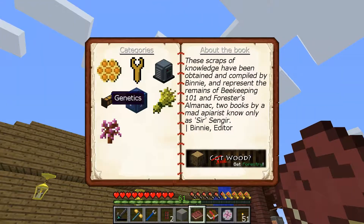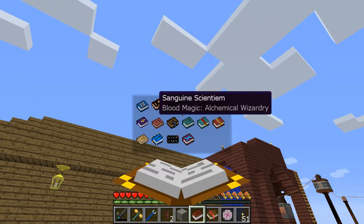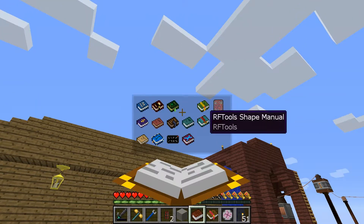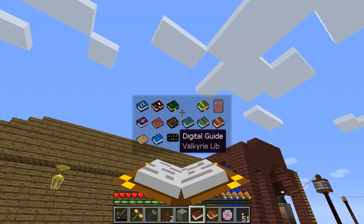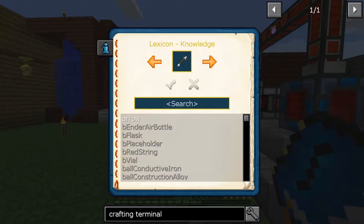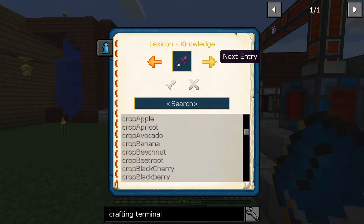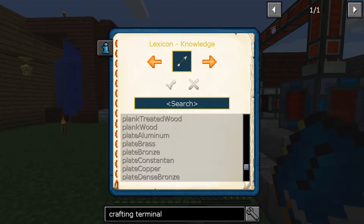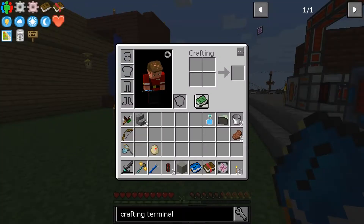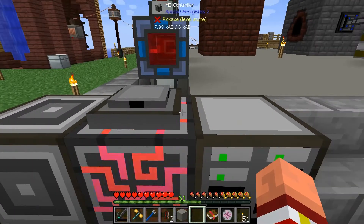No, that's Forestry. Actually Additions, Botania, click the block — it's for Chronica, RF Tools, Industrial, Immersive Engineering, Forestry, Extra Utilities, Tinkers, Thermal Foundation... what is this stuff? Alright, I guess the issue is I have no idea what I'm doing here.